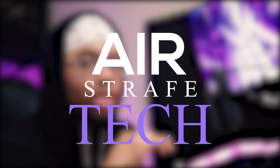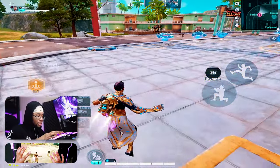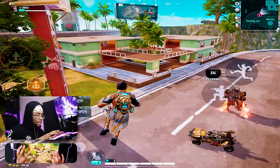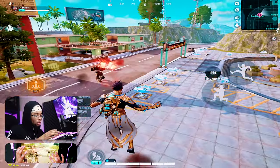Next up, you have to learn how to air strafe — it's so crucial in this game. If you put down a bounce pad, or if you see a bounce pad, you can hop on it and use your joystick to move in a particular direction. This essentially allows you to air strafe, or move in a direction different than where you were initially heading. You can move in the air, and this works on both bounce pads and those little blue spots on the map.